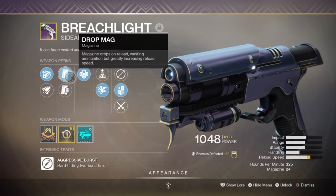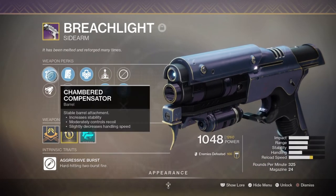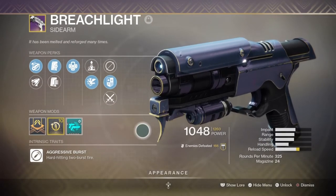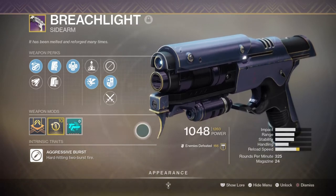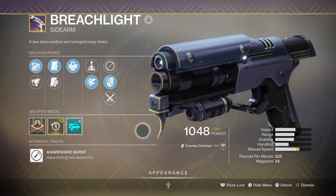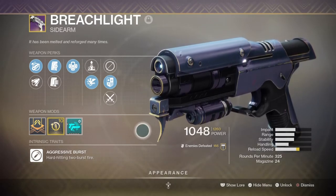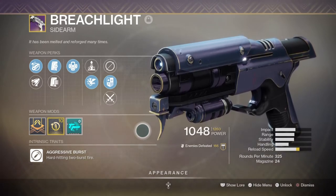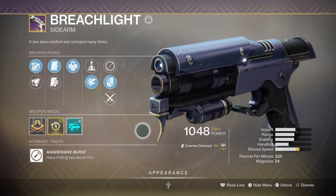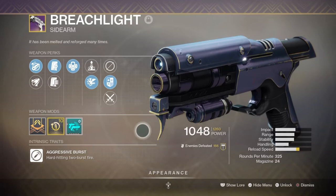Within the primary slot, I've gone with the Breach Light Sidearm with Warming Oven and Outlaw. The main use I'm going to be getting from the weapon is when I run out of ammo for my secondary, or if I'm facing an Ultra — I want to add on extra damage thanks to the Warming Oven damage boost. Now compared to using a shotgun instead, which has more stopping power, the sidearm is more flexible in terms of how much ammo you can carry around, reloads much quicker, and thanks to the Warming Oven perk, can allow me to stand my ground against tougher enemies a lot more easily.